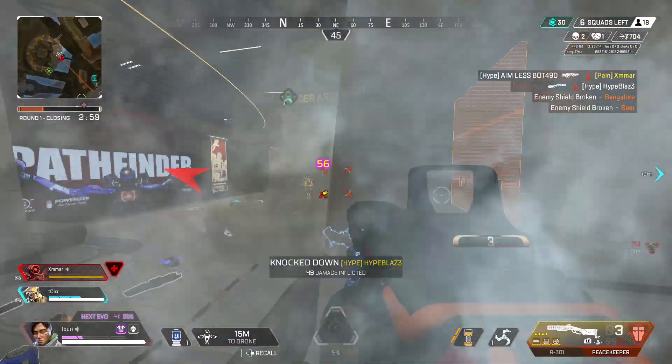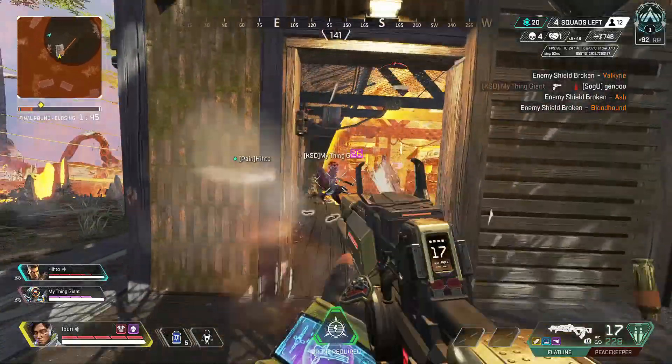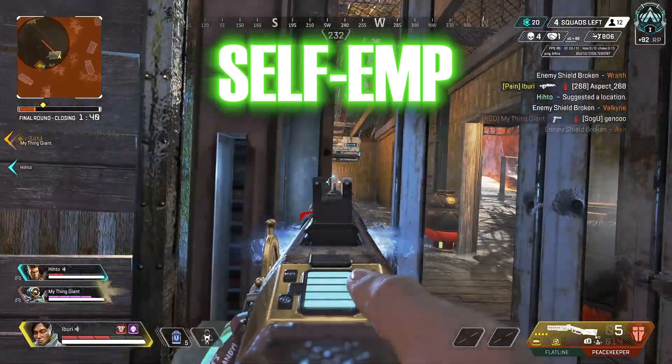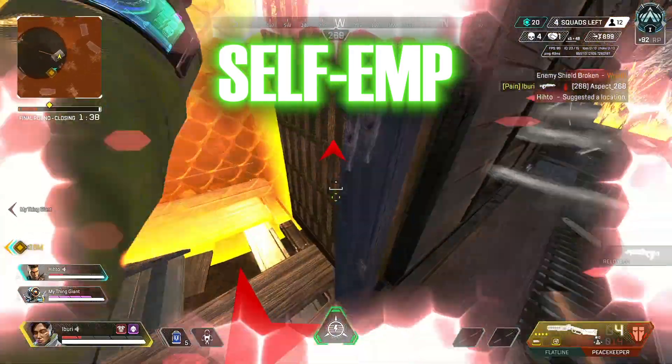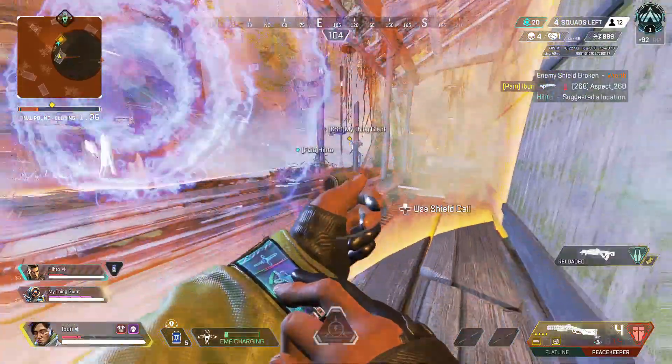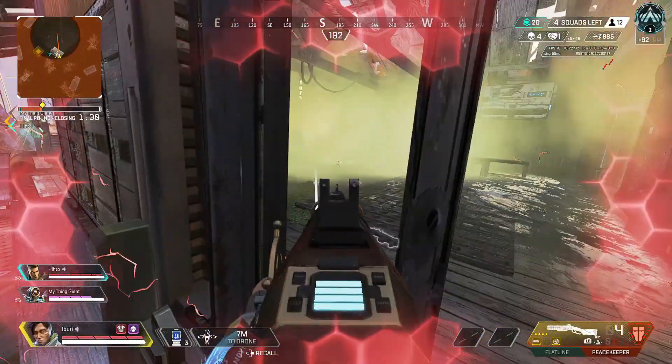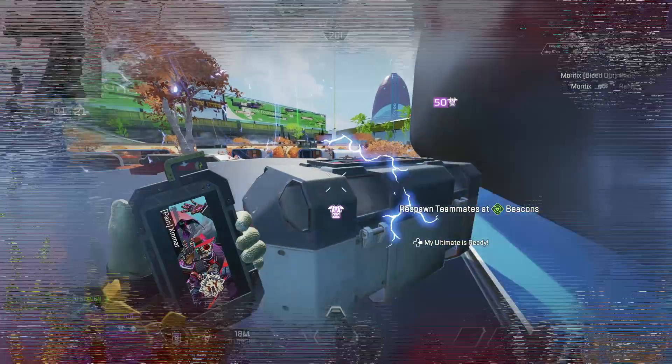Now let's talk about using Crypto's EMP defensively. Self-EMPing is really good for slowing down enemies and preventing them from pushing, or even turning the fight around in your favor. If you've already taken shield damage, send out your EMP and immediately start popping a battery so you can get fully shielded. If there's a shield swap nearby, EMP first, then shield swap.